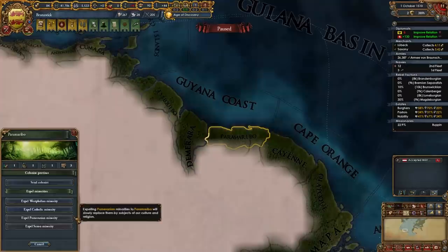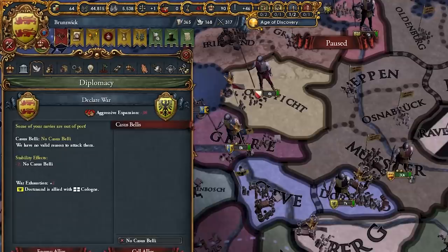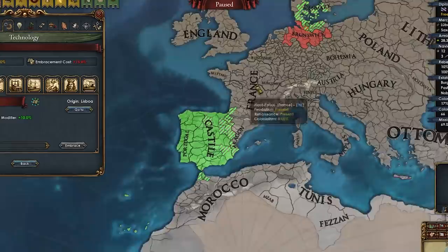By colonizing a province down here, we will be able to get colonial range later to jump over to Canada. Finally, colonization! Meanwhile, I have to continue expanding — why not take little Dortmund here? Who do I have a CB on then? Berg it is, I guess. Colonialism actually appeared in Lubeck because I'm colonizing as well — that's a pretty nice event that you can get as a colonizing nation.